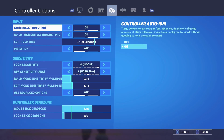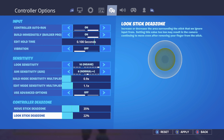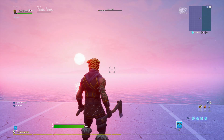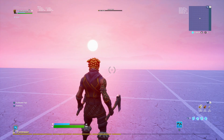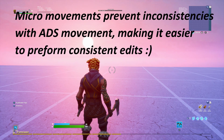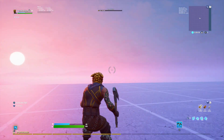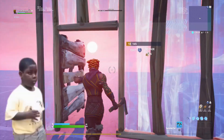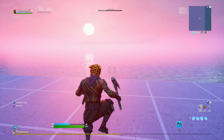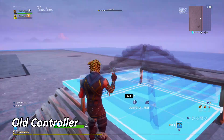Another thing you can do is decrease your dead zone sensitivity. A higher dead zone sensitivity can make gameplay feel really delayed, especially while doing quick edits in game modes such as box fights. I personally recommend a dead zone between 0.05 and 0.3. It's important because you want those little micro movements — it makes you feel more comfortable with your play style when you have full control of your joysticks while editing.